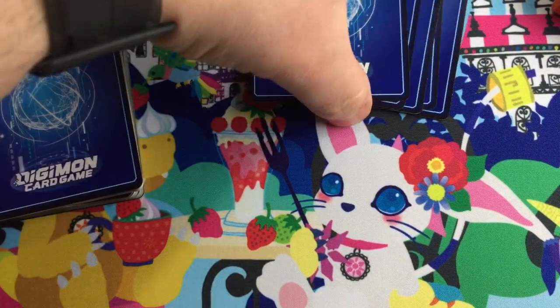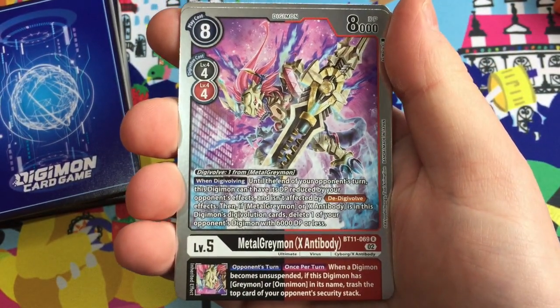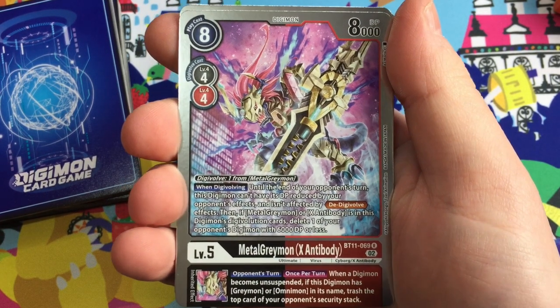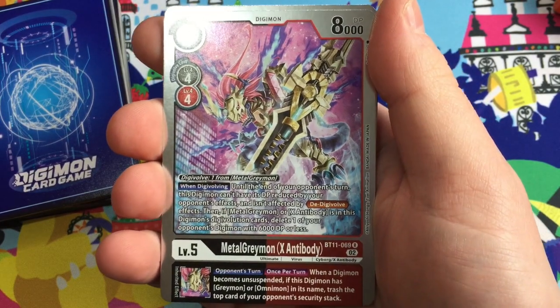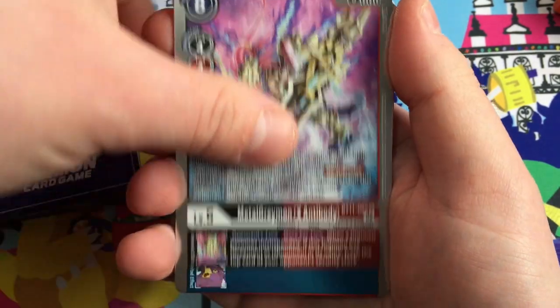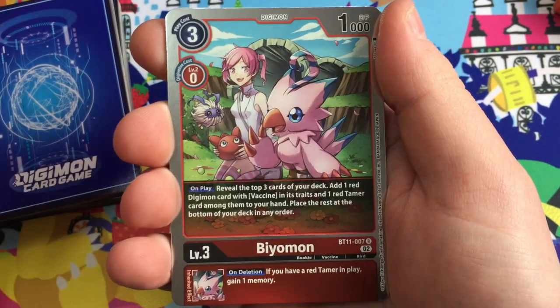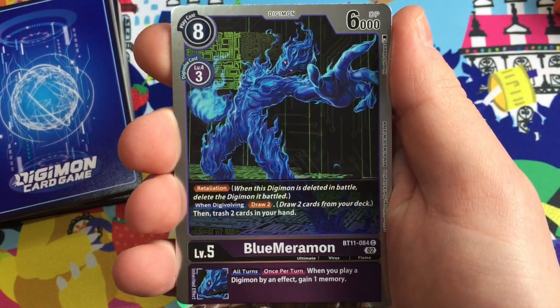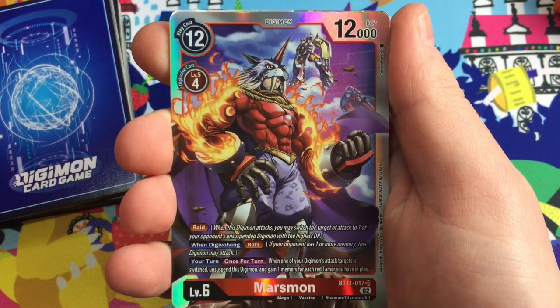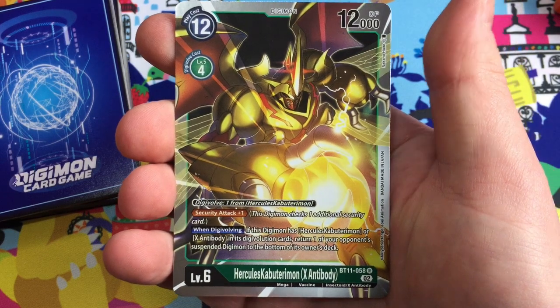Here we go - three, two, one, boom! Metal Greymon X Antibody, and that's the virus version. This card is sick - Metal Greymon X Antibody Virus is a sick digimon, his effects are sick, the art is sick, everything about this is sick. He's Penguinmon - wait, no. There's Biyomon with her tamer looking beautiful, Blue Meramon, Marsmon, and Hercules Kabuterimon X Antibody.